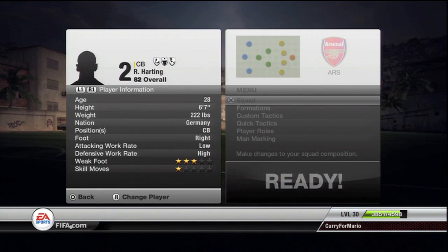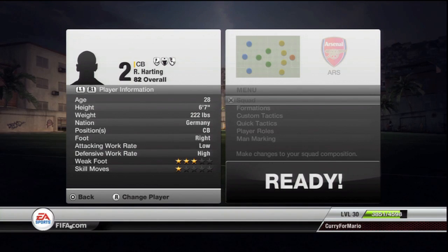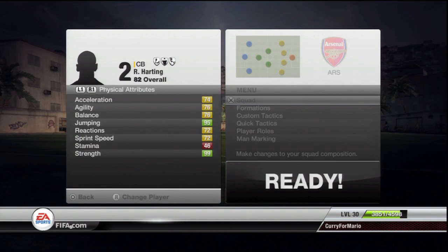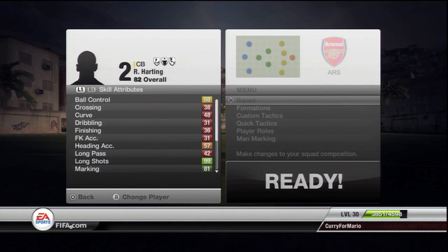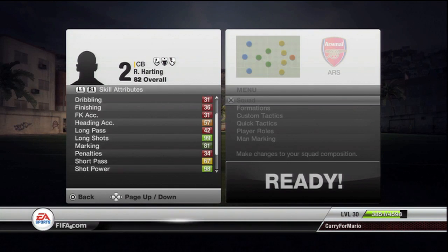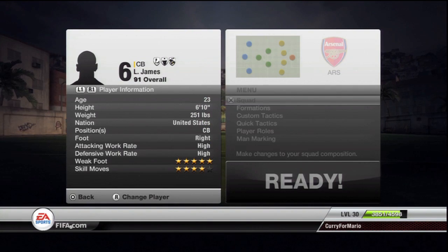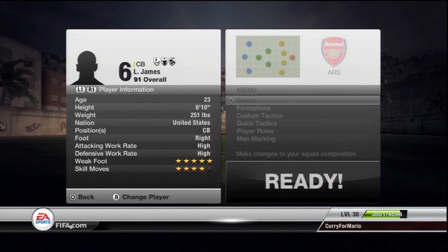I didn't really want to make any of the players overpowered by giving them great stats in all areas. So you'll see when I get to the sprinters that they're really fast but their shooting's just not great at all. For the two centre-backs I kind of cheated a little bit — they were in the Olympics, but I thought these 6-foot-10 basketball players would surely make good centre-backs.